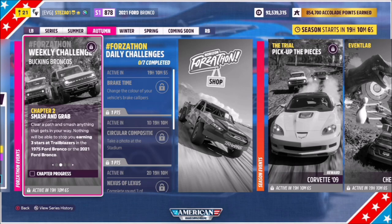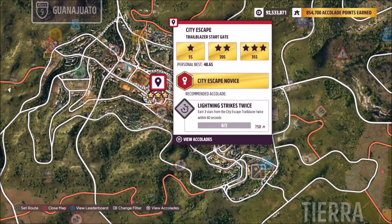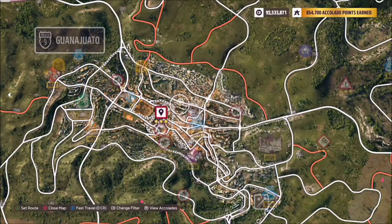The first challenge simply wants you to earn three stars at trailblazers. I headed over to the City Escape trailblazer in Guanajuato — three stars here only requires ending up with 35 seconds or more.